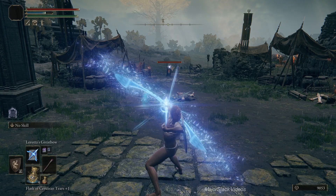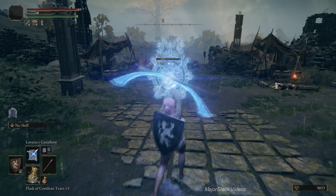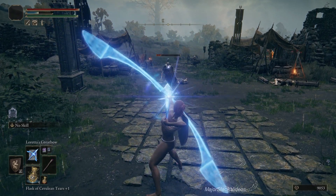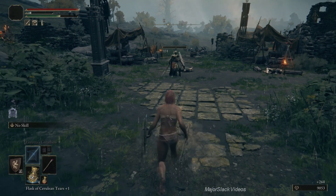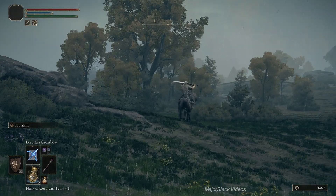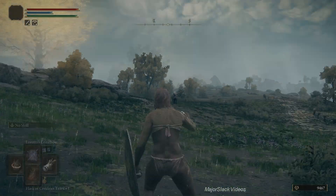Seriously embarrassing. And this is the unbuffed version. We could buff it up with Golden Vow, Terror and Magicka, Magic Shrider and Crack Tear, all sorts of talismans like the Grave and Skull Talisman. Looks like we're going to have to take this build into Mega Overdrive.